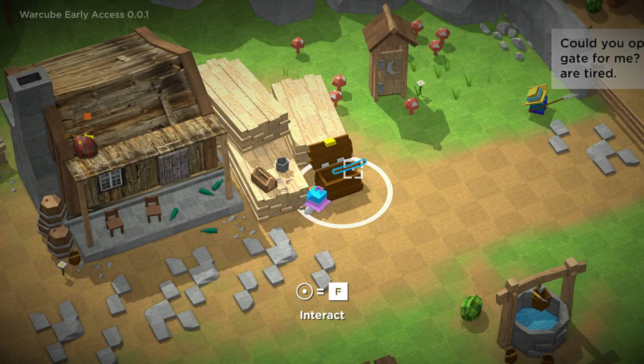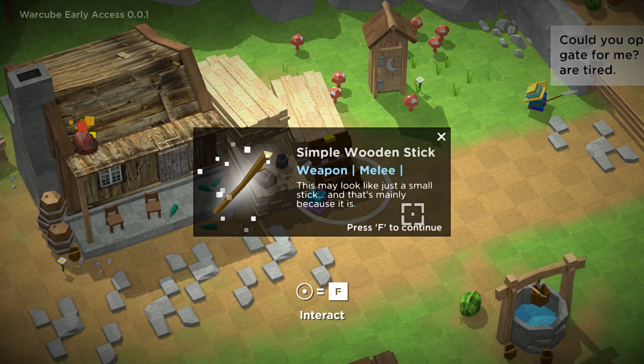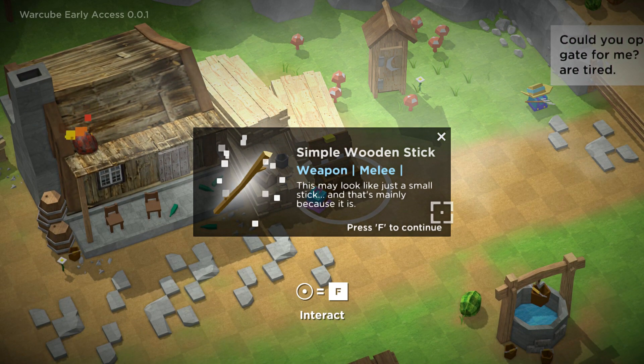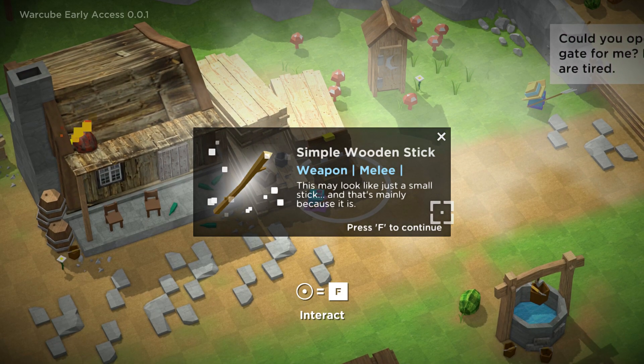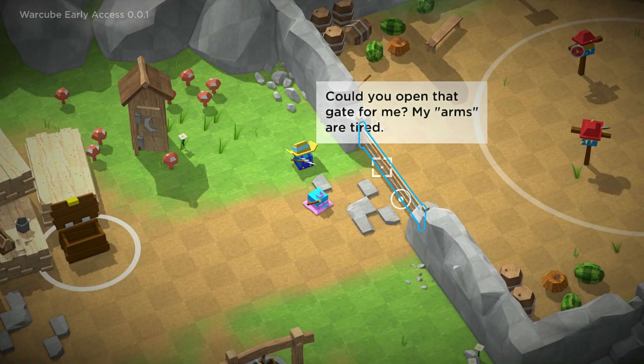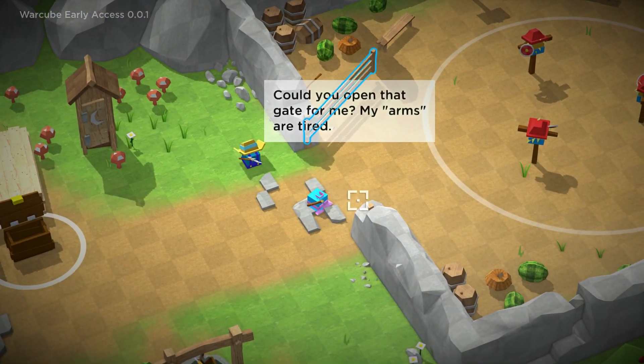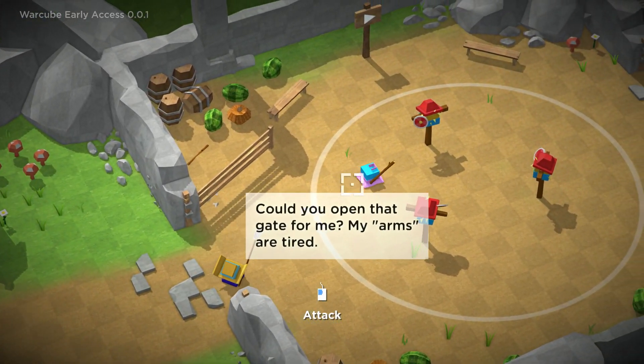I'm gonna open this real quick. We got a little stick here. Simple wooden stick — this is a melee weapon. This may look like just a small stick, and that's mainly because it is. Could you open that gate for me? My arms are tired. I gotta press F. My bad. Oh, what do we got going on here?